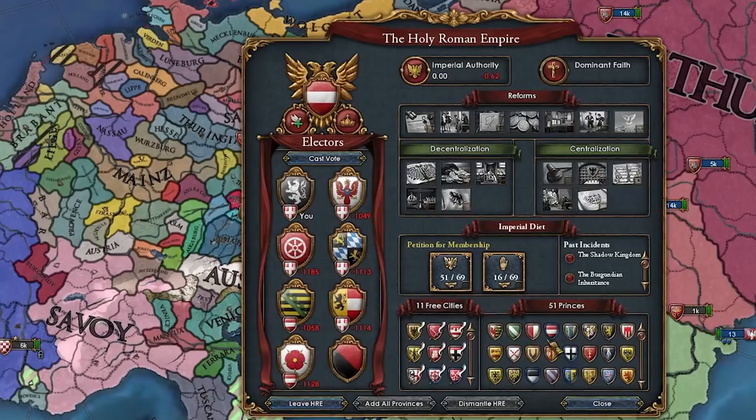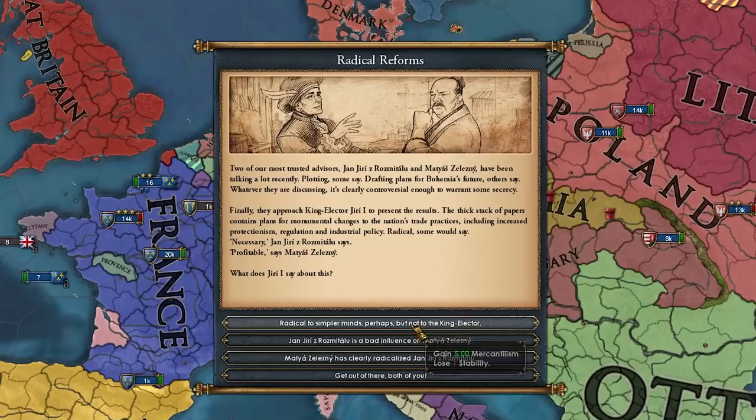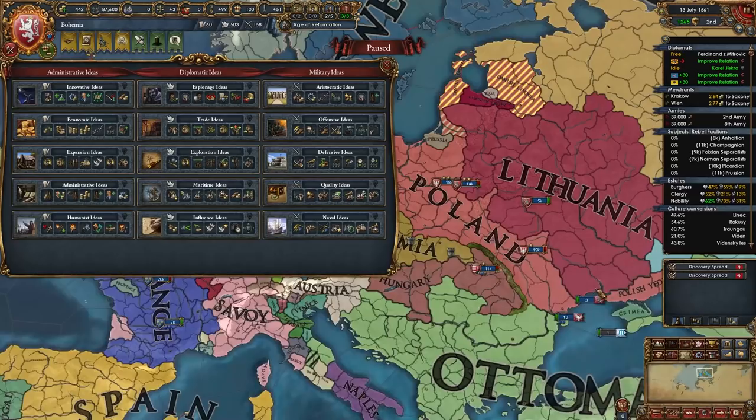It is 1550 — the religious leagues can form. We just need to wait for the event to pop up. Hungary wants to join the HRE — I didn't think that could happen unless they were an Austrian junior partner. I guess it can. Let's vote for Hungary to join. The emperor favors this option — excellent. Hungary joined. Prussia formed — the Teutons formed them. Just waiting around. Last time as Berg the religious leagues fired immediately — now we've got to wait, who knows how long.